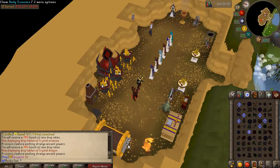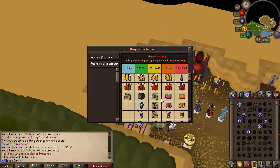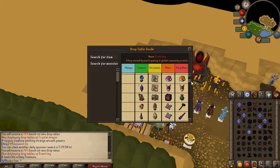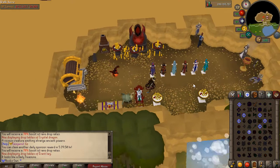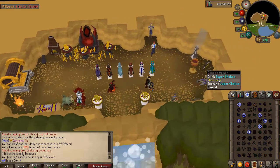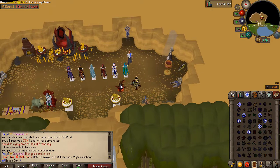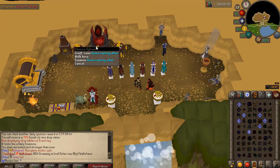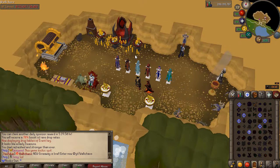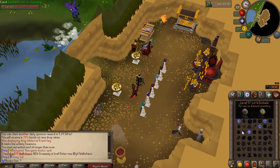The sponsor zone has a daily chest you can claim every 24 hours. You can examine it to see the drop table, and there are some insane rewards if you hit the rare drop table. There's also a chalice providing regeneration and a free overload boost, a custom ZMI runecrafting altar for higher level runes, and a 40% skilling experience boost across the whole zone.